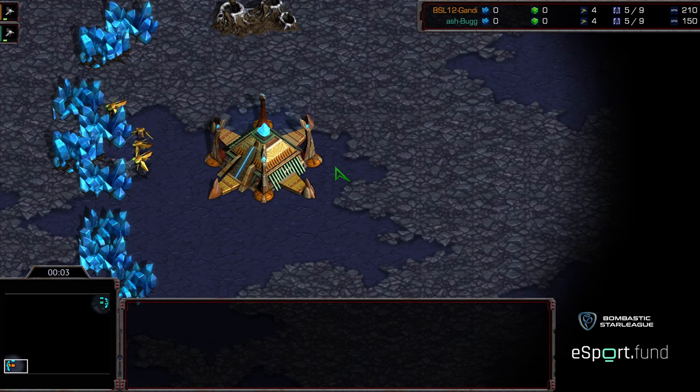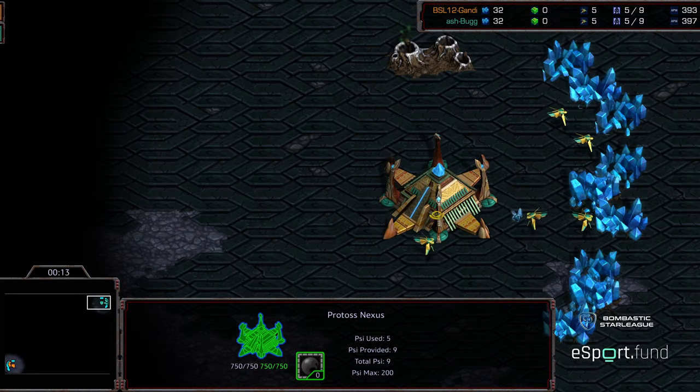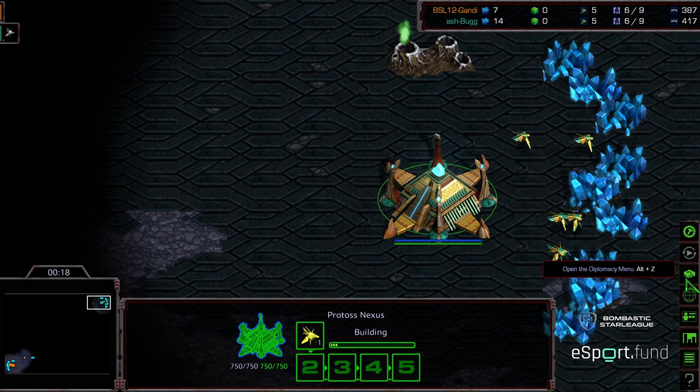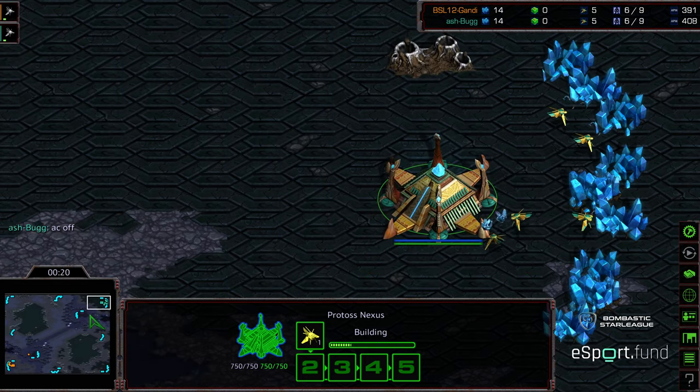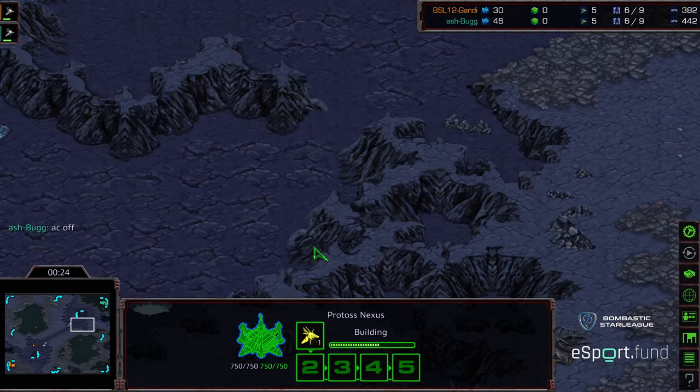Welcome to another commentary by Diggity. This is game two between Gandhi and Bug, the losers match from BSL Chobo League Season 12 Group C. Bottom left corner we have Gandhi starting as the orange Protoss, upper corner we have Bug starting as the teal Protoss. This is on Bluestorm — I don't know why I always feel like showing off Bluestorm, maybe it's because I love this map.